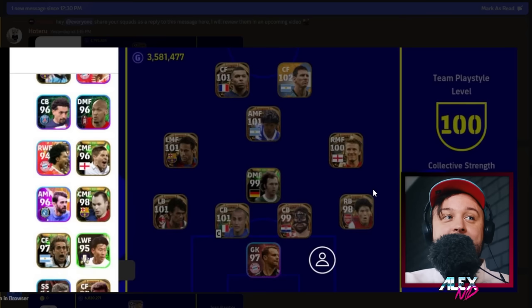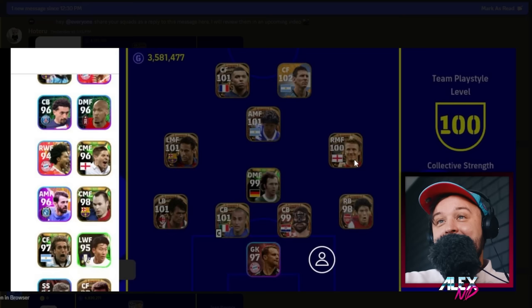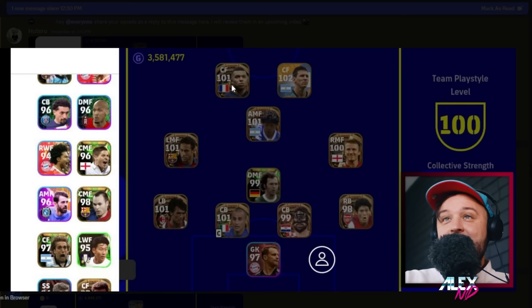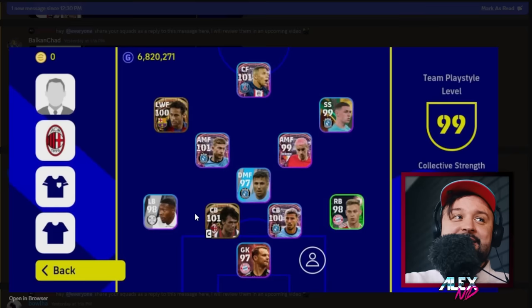Balkan Chad is the owner of a very solid team full of big-time players, including Messi from the back — backs will be crossing into Mbappe — that's beautiful. I think you're playing quick counter with this formation and that suits it very well. It's a very nice team.